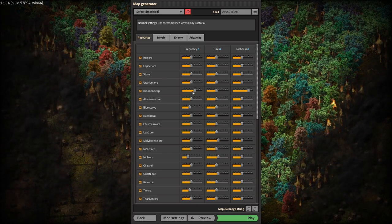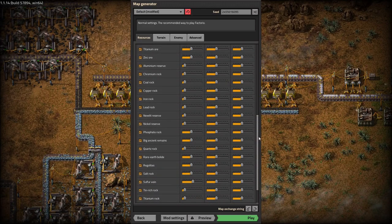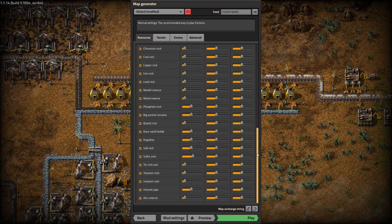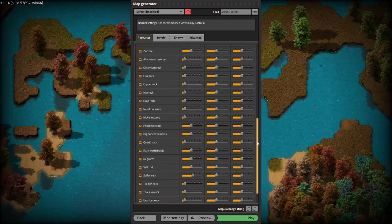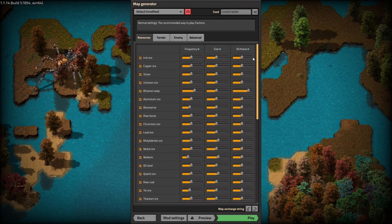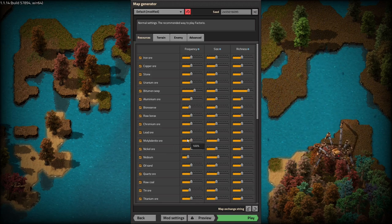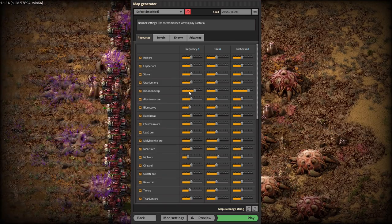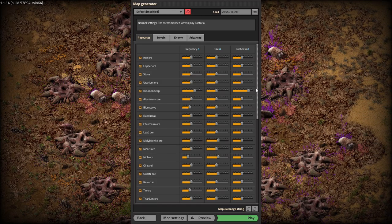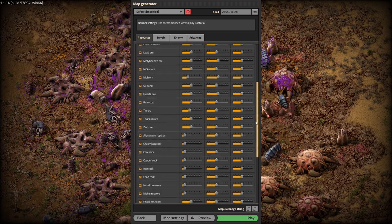Mainly I've decreased the frequency on all of the rocks, which are essentially ways that you can get ores not from ore patches but from giant rocks using different kinds of extractors. I've kept most of the frequency and richness the same for other things, and size has not changed a whole lot. A little bit bigger for Molybdenite, because those patches can be kind of small, and I've reduced the frequency on Neobium a little bit because it tends to show up more than I want. I increased the frequency on Bitumen Seep, because that's something I know I'm going to need, though I haven't played since they added that in. I also increased the richness on that quite a bit just to make sure I have enough.